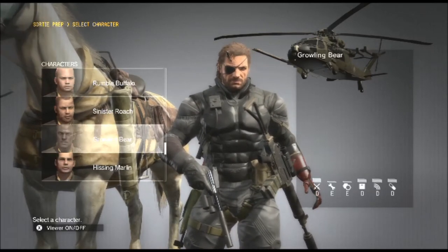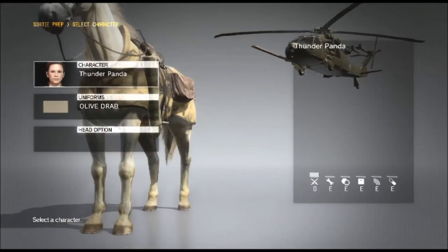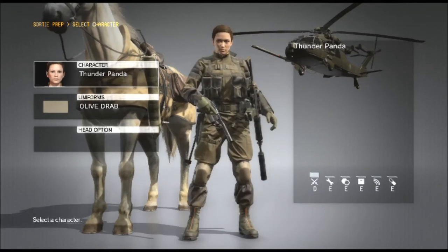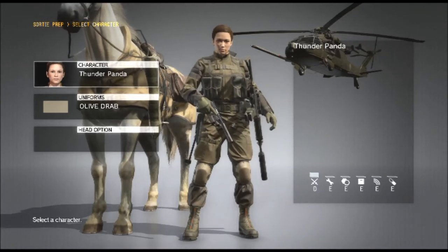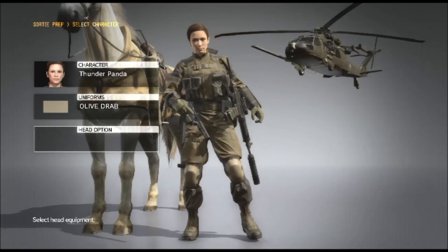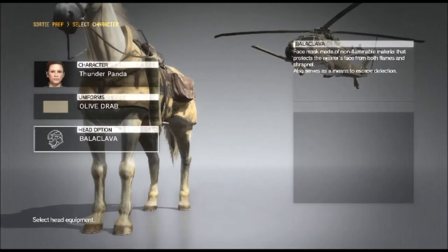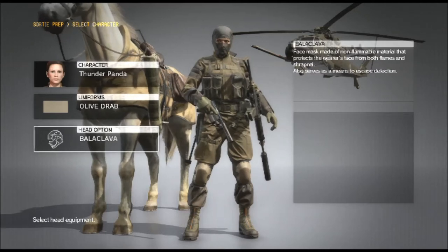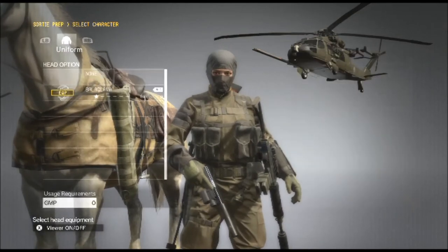I'm going to play as a woman just to be different — I think I've only got one on my team at the moment. She's only a level D in combat so I'm not sure how that's going to go. She's not the most glamorous, not like Quiet, and she only seems to have the uniform. She's got a choice of head gear — a balaclava. A bit of a ninja there. I don't really think I like that, so I'll deselect that again.